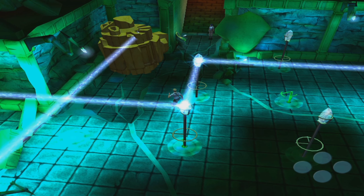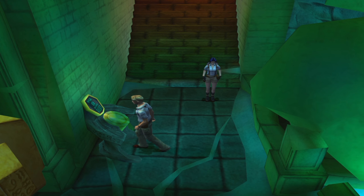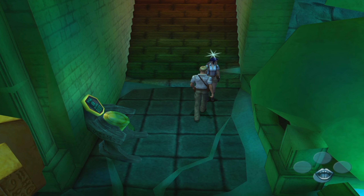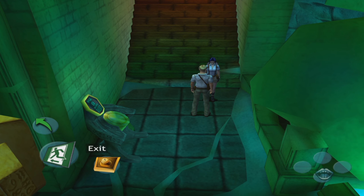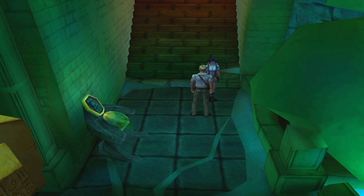I don't get it. Maybe now I can actually interact with it? Hey, Nico. Exit. There's a door over there with the lightning symbol over it. Great. Let's go. It's locked. Any ideas?